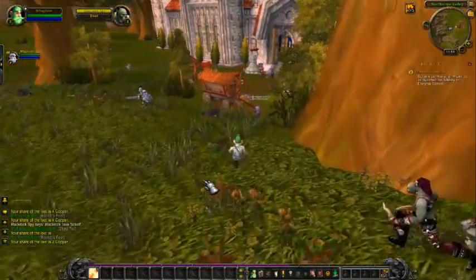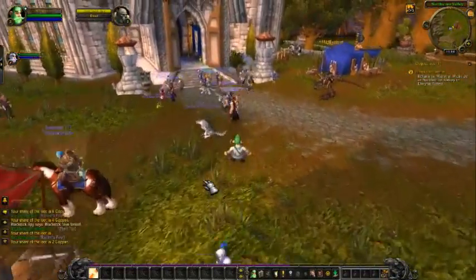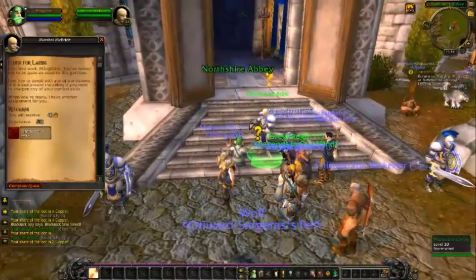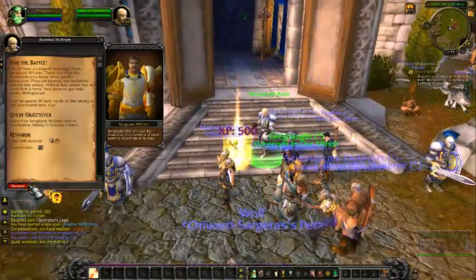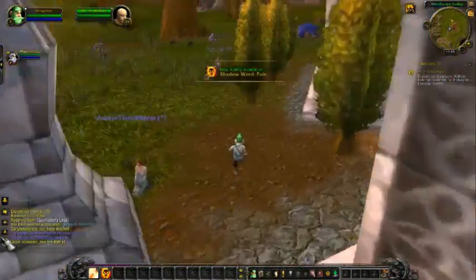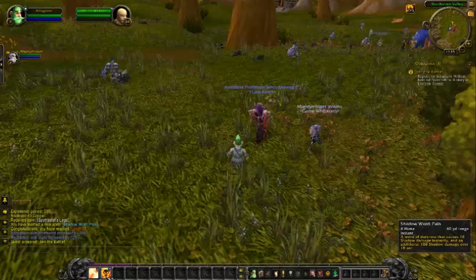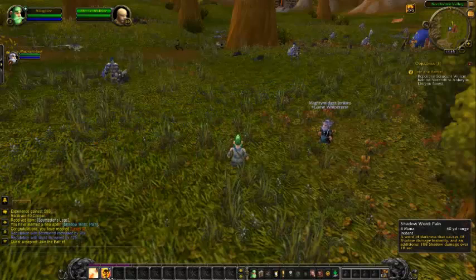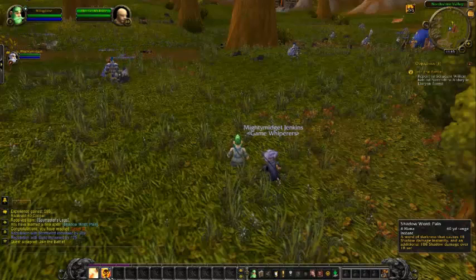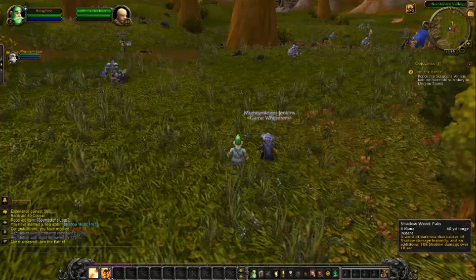If one of us hands it in, do we both get credit or do we both have to hand it in? We both have to hand it in. All right, there's another quest to accept. I got a new ability — I gotta read up on this. It's Shadow Word: Pain — it takes four mana. Is that the little blue bar? Yep.